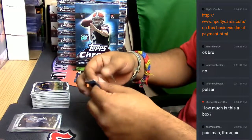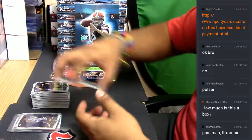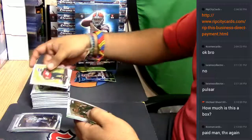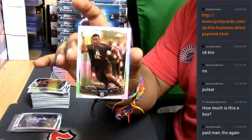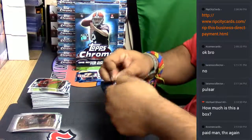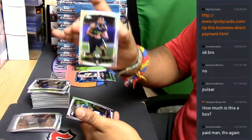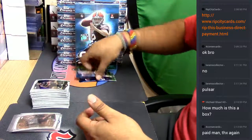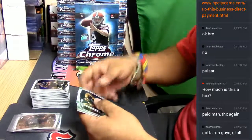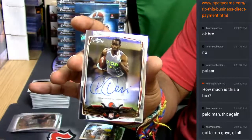No problem, Four Corner. For a box of this, it's Michael Shaw — 69. Crichton, numbered to 99 for the Vikings. No problem Four Corner, no problem. So let's see — we're still waiting on this auto. Darius Perkins refractor for the Packers. Four Corner, appreciate you getting into the breaks man. Here's our auto — Pierre Desir for the Browns. It is an on-card auto.